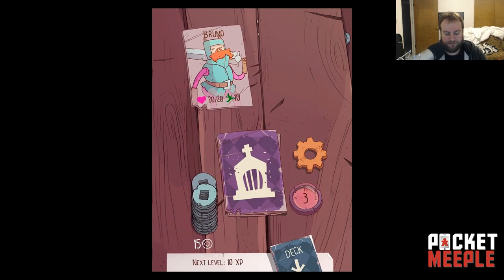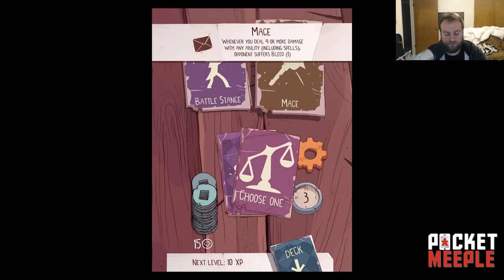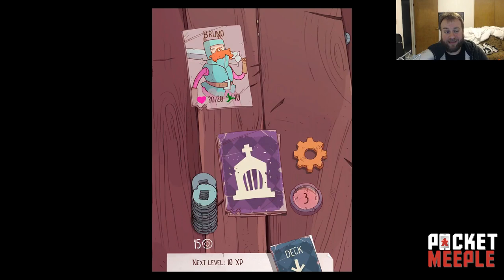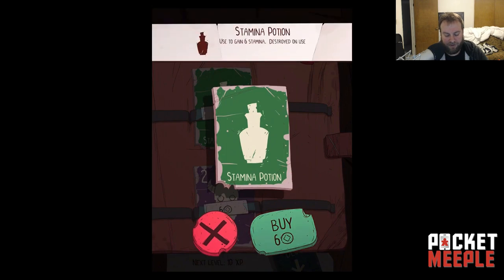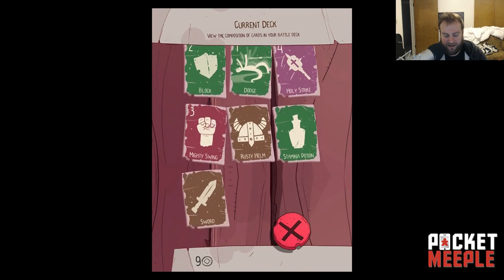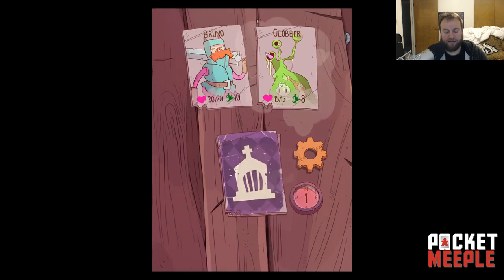I leveled up but I keep getting duplicate card choices, which isn't ideal. I'm not super thrilled with the options — Mace isn't great right now and having two Battle Stances isn't either. Now we're going shopping — I'm not super happy with either option so I'll just buy a Stamina Potion. One more encounter remaining before the boss.